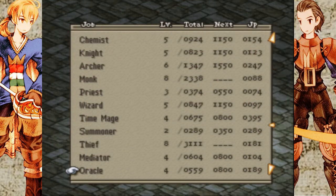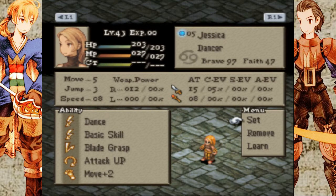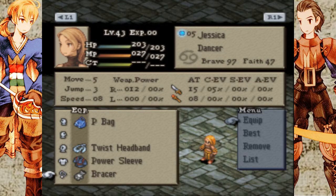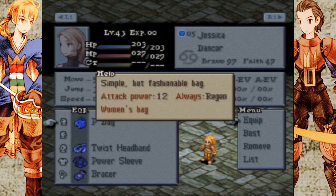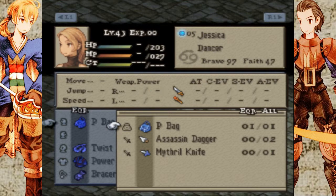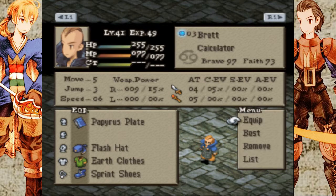I turned Jessica into a Dancer, which is a very unique class. I'll explain how it works throughout the fight. Basically I set her up to have attack up and her equipment has all been focused on increasing her attack power. I bought her a P-Bag which gives her regen at all times since she's no longer using the Chantage. If there's a bag or dagger that increases her physical attack I would use that, but I don't think there is.